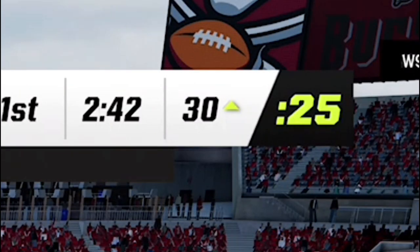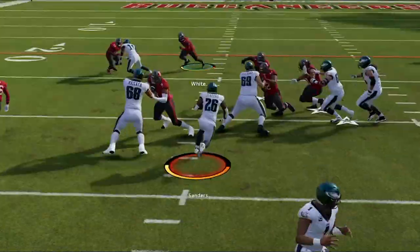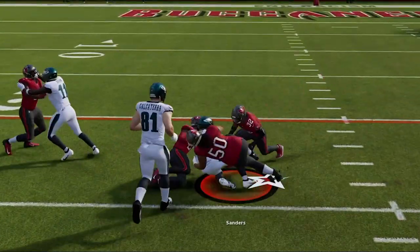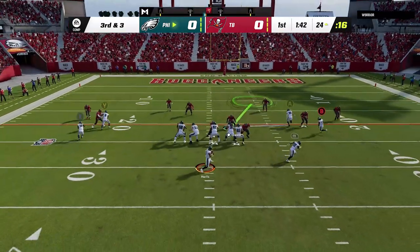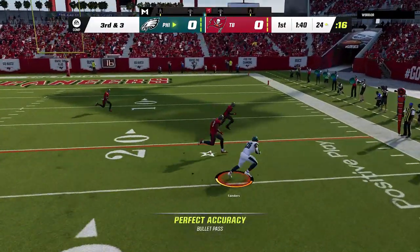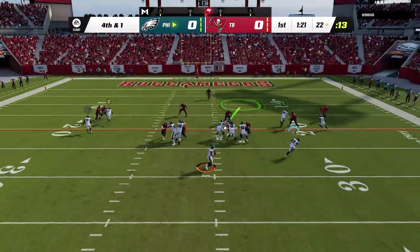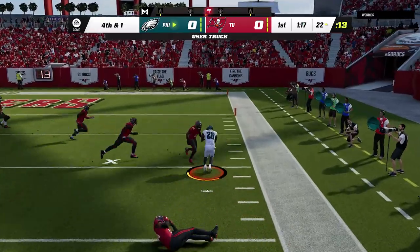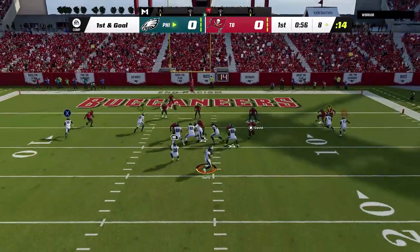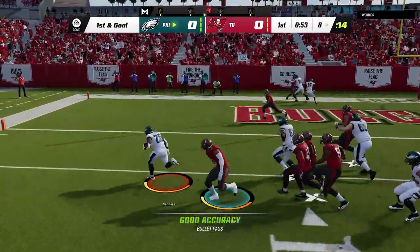On offense, we are already in field goal range so we decide to run the ball a little. With Vita Veo making the first two stops, we switch it up and use my gun stack wide flex offense, which I've made several videos about already this year. We go for it on 4th and 1 and get the first because this wheel route is virtually unstoppable. Inside the 10, I made a video about red zone offense where I said this screenplay scores for me pretty much every single time I'm inside the 10, and that's exactly what happens.